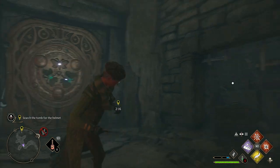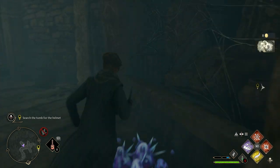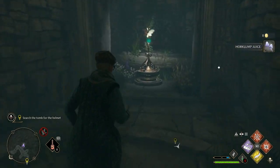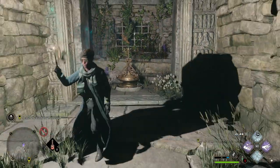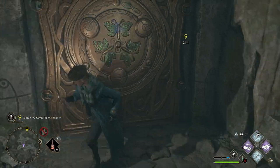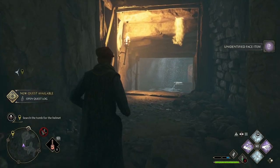You'll see on this door that there's a missing moth at the top, so all you need to do is find it and return it to the door for it to open. If you take the path to the left, you'll find the moth at the end of it. Use Lumos to attract it to you and then walk it back to the door. As soon as you stop casting the spell, the moth will automatically return to its position and the door will open.